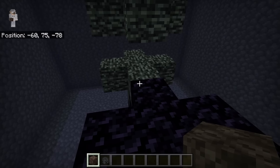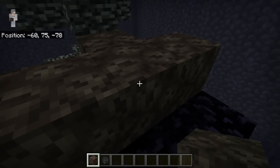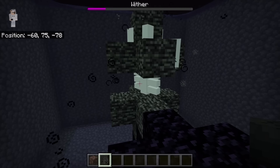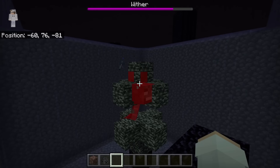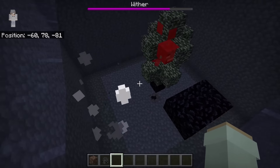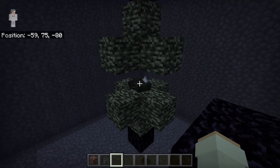To use the wither killer again, place soul sand at each of these spots, then place your wither skull at each of these spots. That should cause the wither to spawn in the bedrock. The wither gets automatically killed. Once the wither has died, make sure you collect the nether star before it despawns.